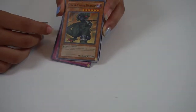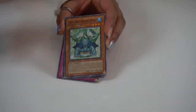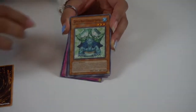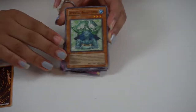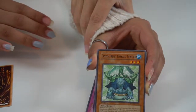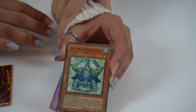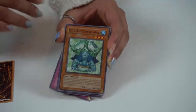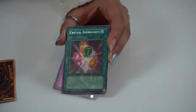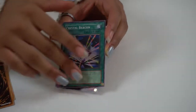Cool. I got Gravicrush Dragon. I got Greedy. Crystal Beast Emerald Tortoise. Crystal Abundance. Crystal Beacon.